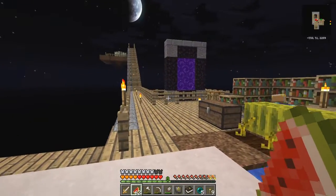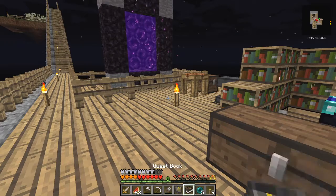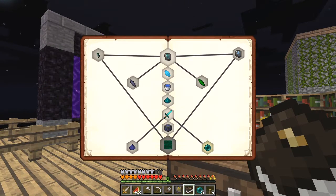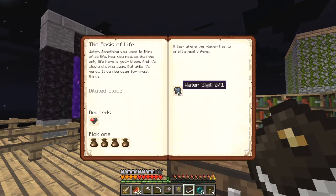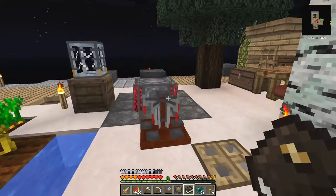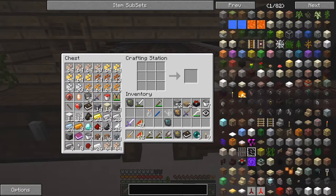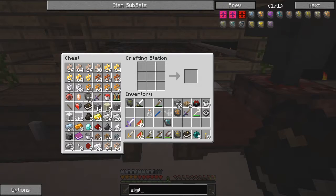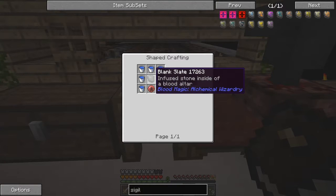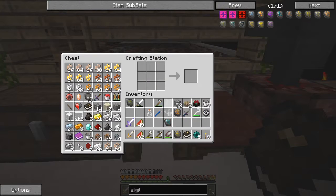So, next quest. Let's have a look. A water sigil - we've got to make a water sigil. Let's do that first because it's a really easy one to make. Let's go over here and let's type in sigil. And the water sigil is a blue one, so that's fairly straightforward - just seven buckets of water around a blank slate and a weak blood orb. Okay, we have all of those.